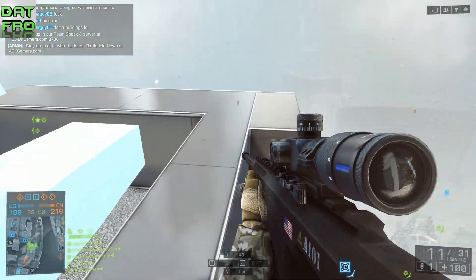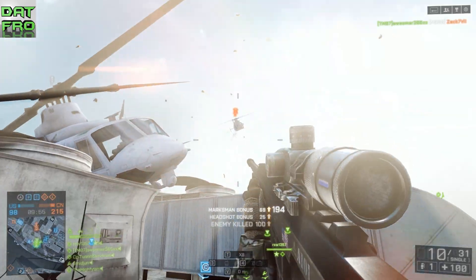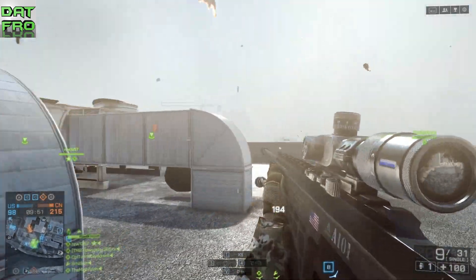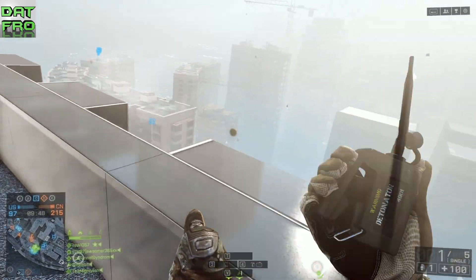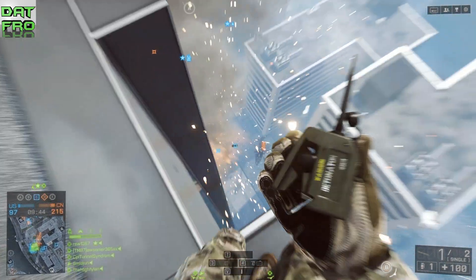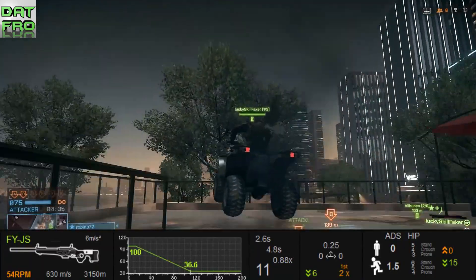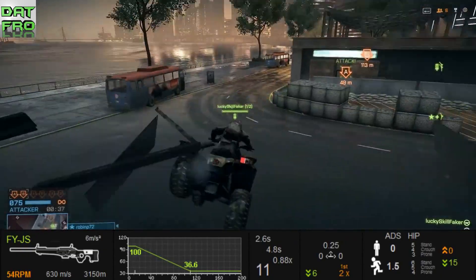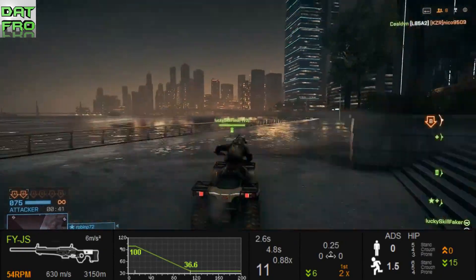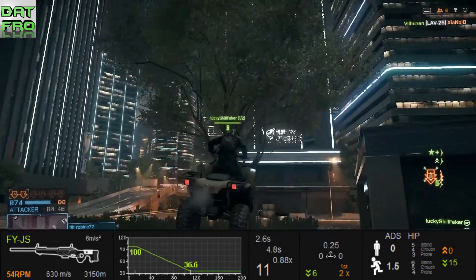To get the 10 sniper rifle ribbons you pretty much have to get 5 to 7 kills in one round. You can play 10 rounds and only get that many kills, or you can do it all in one round and it just stacks up. It doesn't stack up between rounds, so you can't get 4 one round and then 3 the next and expect to get it — you have to get all of them in one round. Getting 200 kills with any sniper rifle is pretty self-explanatory, and while trying to do that you're going to get 10 sniper rifle ribbons, so don't worry too much about that.